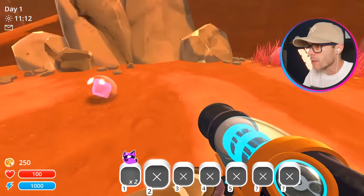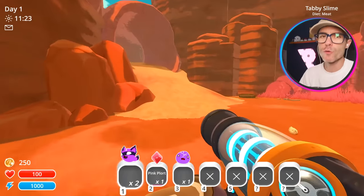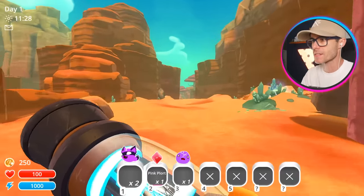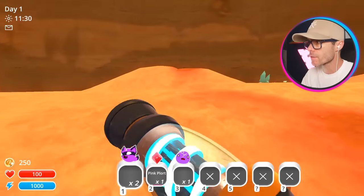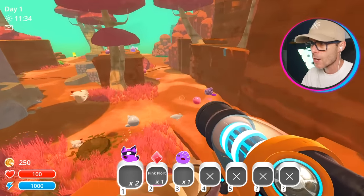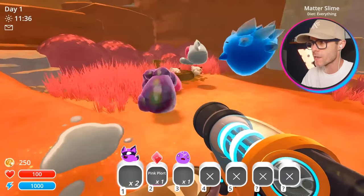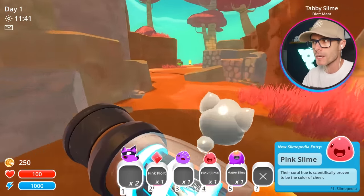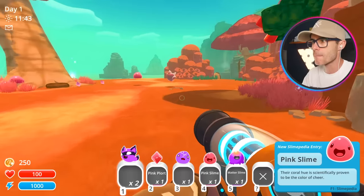And he just spat out a pink plort. So we're gonna make our way through the entire game, all the way through all the lands, make our way through to the glass desert, just checking out all of these fusion slimes. I reckon there's gonna be some super weird ones. We've also still got some of the modded slimes installed, like the Matter Slime. I'm also gonna grab him because he's gonna make life a little bit easier when I'm trying to make some money.